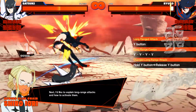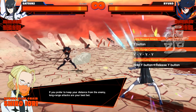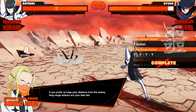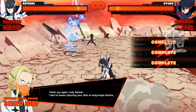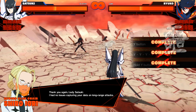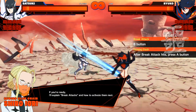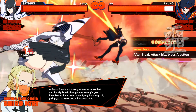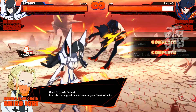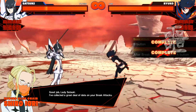Next, I'd like to explain long-range attacks and how to activate them. If you prefer to keep your distance from the enemy, long-range attacks are your best bet. Thank you again, Lady Satsuki. I had no issues capturing your data on long-range attacks. If you're ready, I'll explain break attacks and how to activate them next. Guard break! Good job, Lady Satsuki. I've collected a great deal of data on your break attacks.